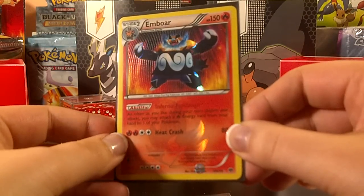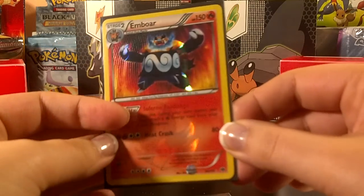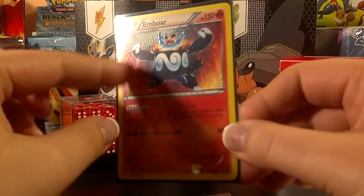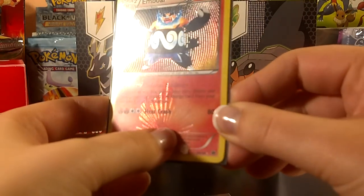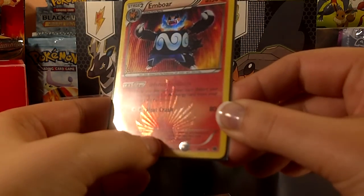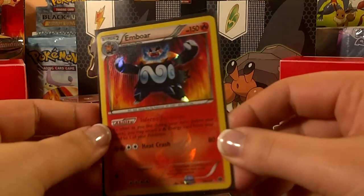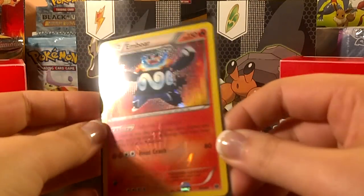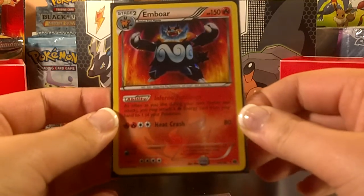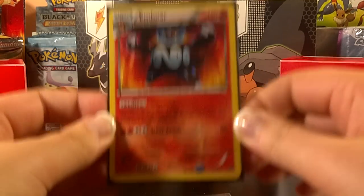I really like the etching on this card. It reminds me of a pumpkin — it's bowed out from both sides. There's also etching in the Fire logo, and you can kind of see it with the glare. And of course, since it's a Shiny, the color is a little different, so his beard is on fire blue rather than red. Awesome, awesome card. Thank you again, Megan. You're awesome.